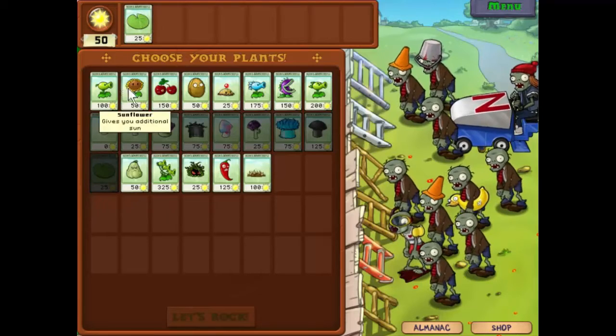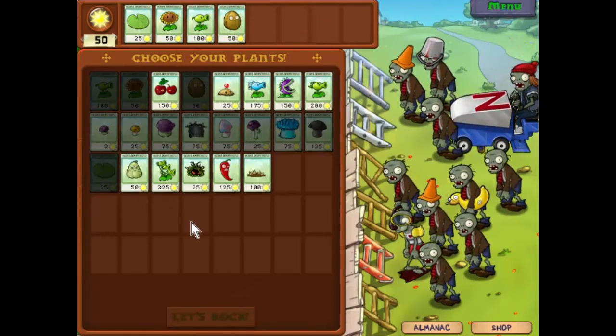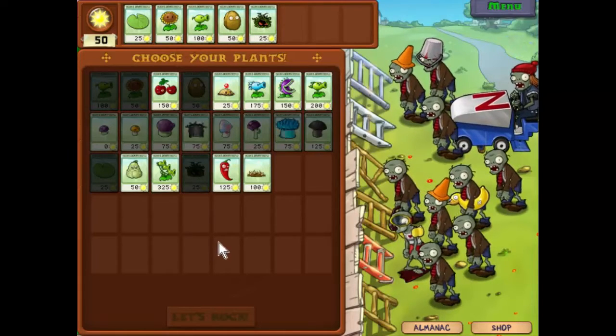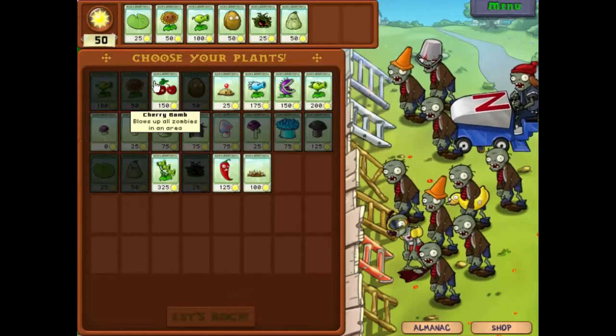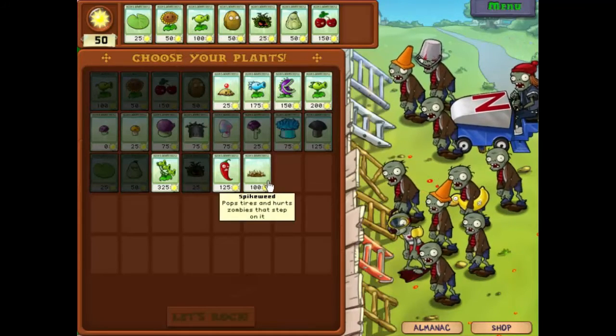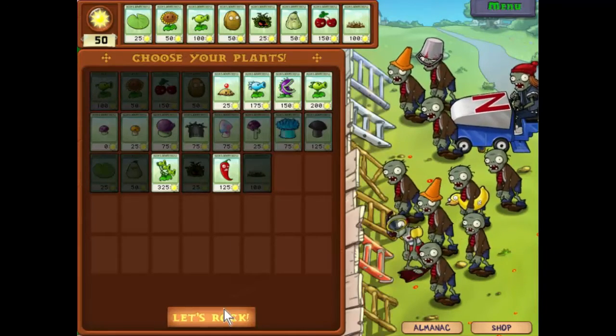We'll have our basic weapons and basic defense, and to add on to that we'll take the tangle kelp, we'll take squash, we'll take the cherry bomb. I think I want to take the new item — let's take some spikeweed. Let's rock.